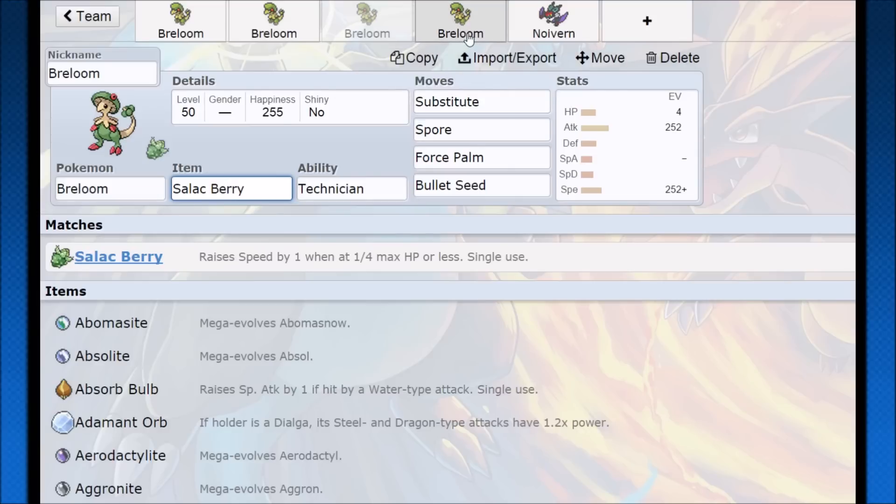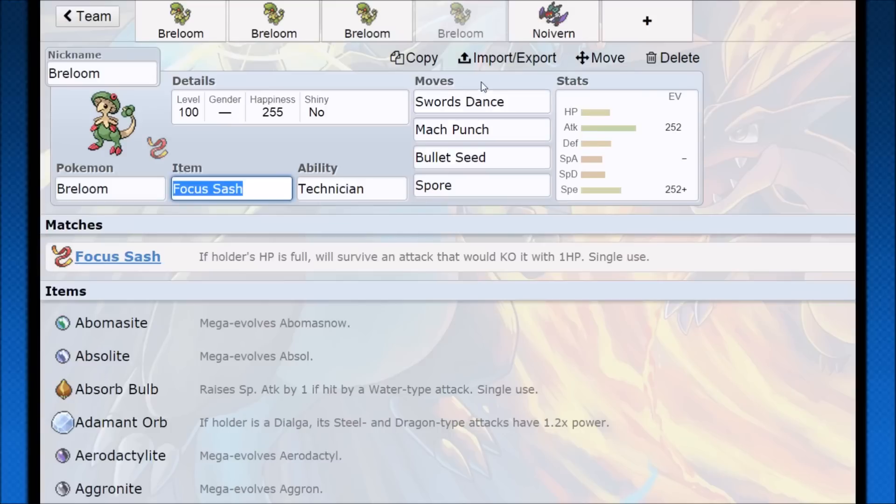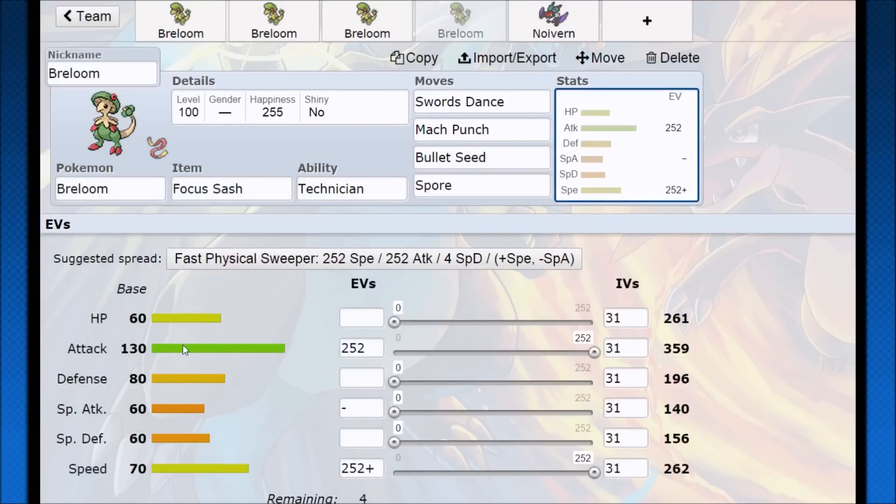We also have the Swords Dance set — with Swords Dance, Focus Sash, and Mach Punch you can do a serious amount of damage. Or Swords Dance and Spore: use your Focus Sash proc, then Spore — it's kind of like running this with Swords Dance instead of Force Palm. You can do some crazy stuff because Mach Punch, if you're invested just with a Jolly nature, max attack with one Swords Dance will one-hit KO Mega Kangaskhan as long as it doesn't have more than around 100 EVs in hit points. Most Kangaskhans run Speedy, and if you have the Adamant nature you're going to have a very high chance of OHKOing almost any Mega Kangaskhan with Mach Punch, which is really good priority.